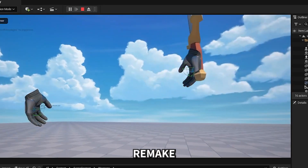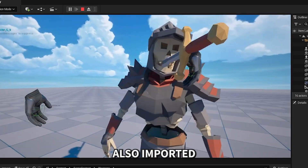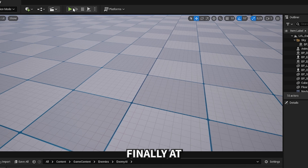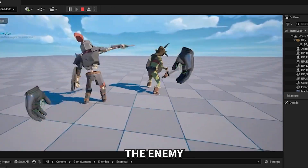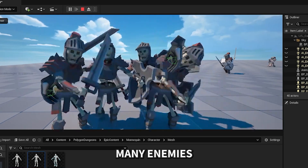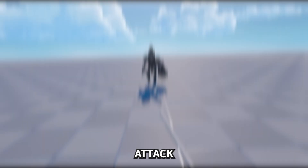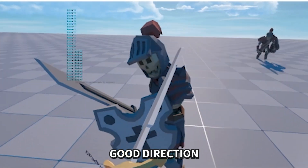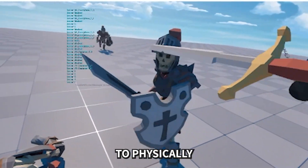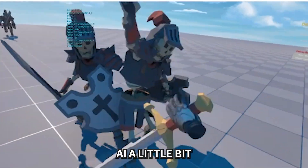I'll spare you the details of the complete remake — I just remade all the systems I already had in a more modular, better-scalable way, and imported the asset packs and skybox. We were finally back to where we were before. After that I started equipping the enemy with actual weapons and gave them attack animations. There were some problems with many enemies running into each other and blocking each other with physics enabled. But after my first test in VR I felt the game was going in a pretty good direction — it was actually fun to physically block the sword and hit the enemy and get a reaction.